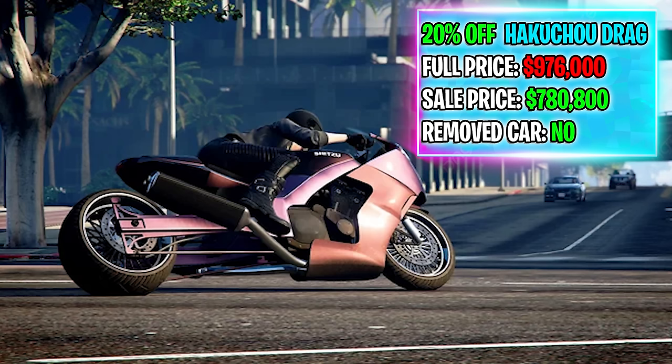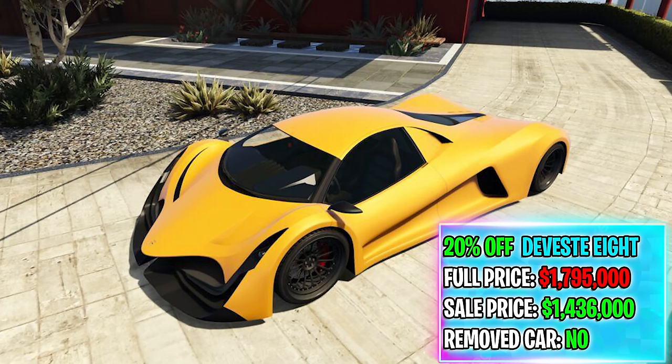Starting off the 20% off vehicles: the Hakucho Drag, typically $976,000, on sale at Vinewood Car Club for $780,800. This is not a removed vehicle, so you can buy it whenever you want, but won't always get it on sale. Next up, the Devist 8, typically $1.8 million, on sale for $1.4 million for the rest of this month at Vinewood Car Club — also not a removed vehicle.